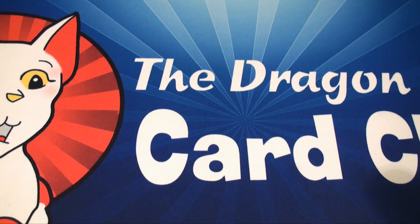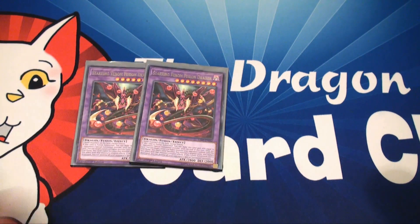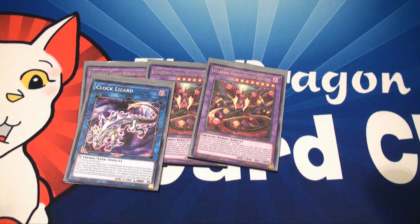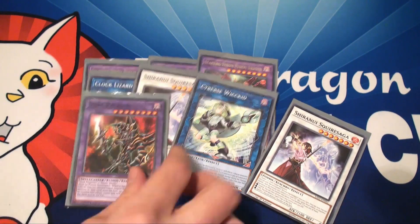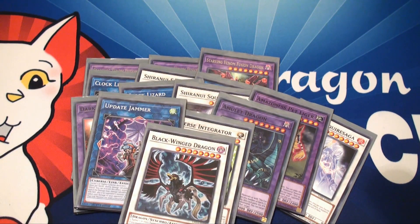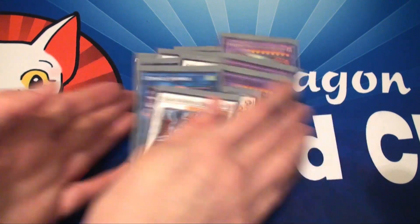When it comes to my extra deck, the only useful card is three Starving Venom. This is a free target for Polymerization, but the rest is just filler for Pot of Extravagance. Just make sure each card is legal, don't have any more than three, and you are good.